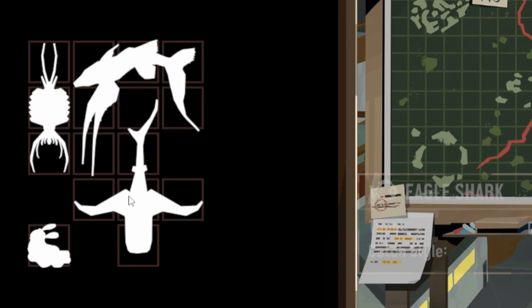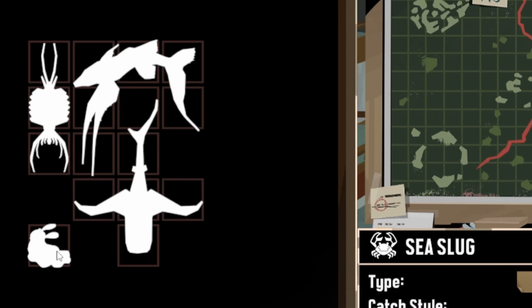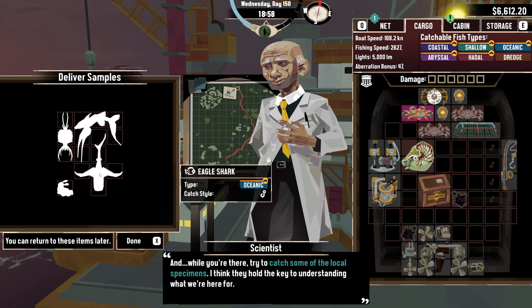'Please go and find her — I hope she's progressed her research sufficiently to help us. And while you're there, try to catch some of the local specimens — I think they hold the key to understanding what we're here for.' Lore arm fish, white arm fish — carry — Gemelia — and a sea slug! Aww. Hadal we can do, abyssal we can do, oceanic we can do — so we should be able to get all of that. Fantastico!